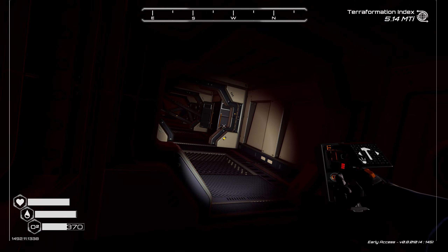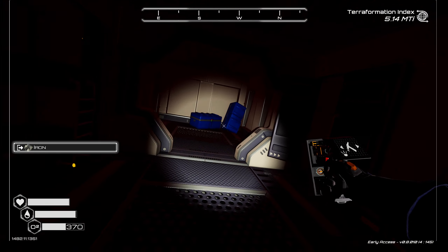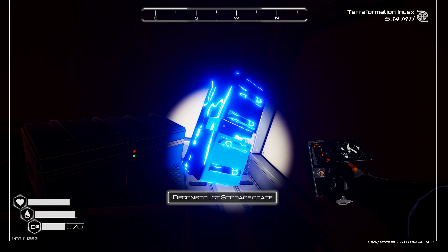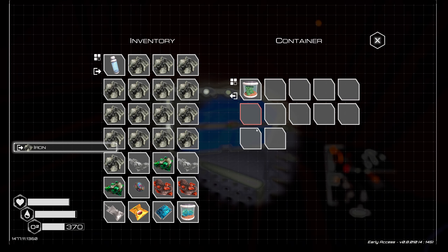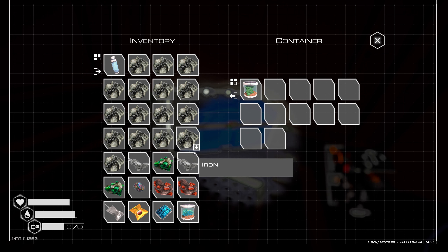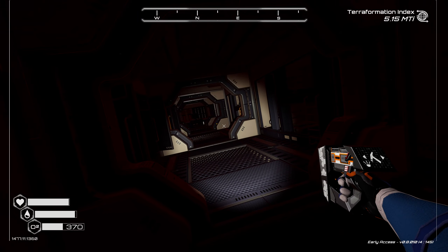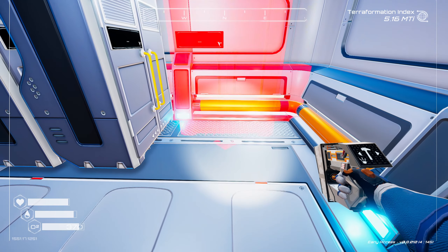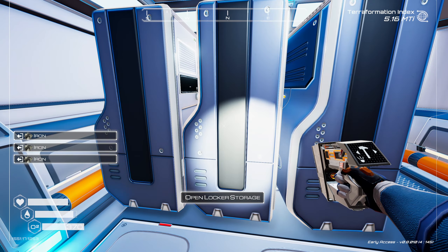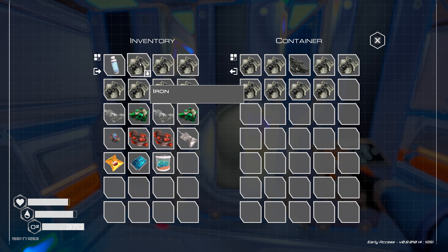This is a big ship! Look at all that iron - oh my goodness gracious. I'm going to drop all this stuff off. We can throw down another storage now that we have all the iron in the world. Let's go ahead and drop all that iron in here, and then we can move these more advanced things.